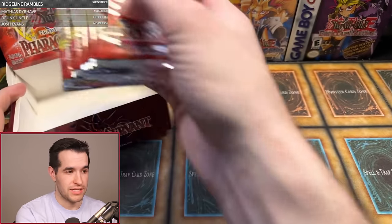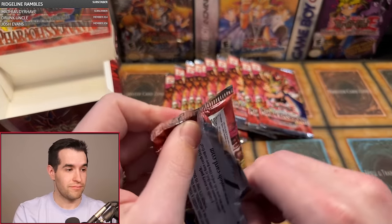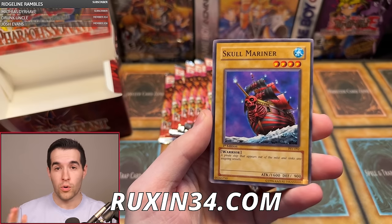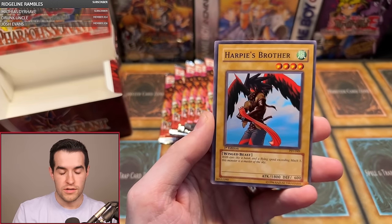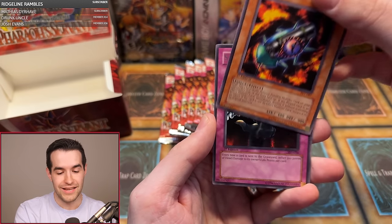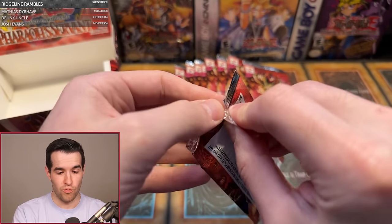Josiah B with the last 12 packs. We pulled five foils so far, so there should be at least four in here. Pack one: Cold Wave, Gamble, Cyber Falcon, Harpy's Brother, Reign of Mercy, Type Zero Magic Crusher, Bombardment Beetle, and Skull Invitation. Pack two: Garuchin Kuwagata, Souls of the Forgotten, Gust, Light of Intervention, Steel Ogre Grotto number two, Mr. Volcano, the Fiery Finger, and a Dimension Hole. We're on a really cold streak right now — one foil since before Nathan.